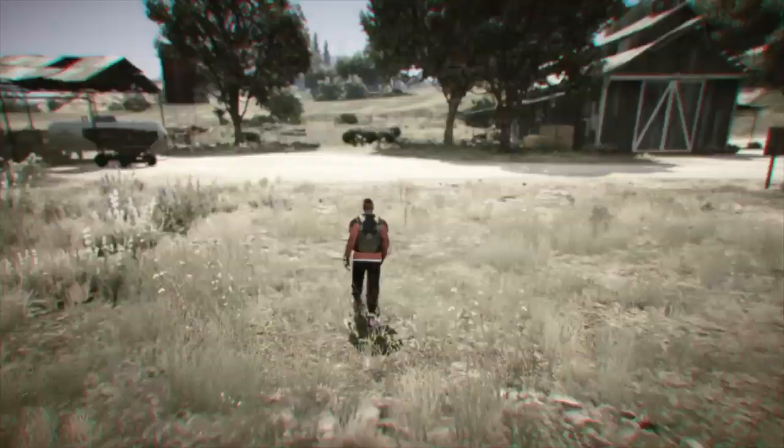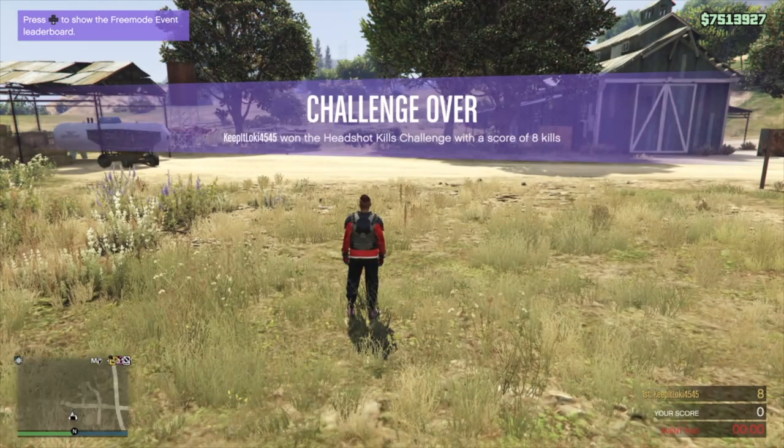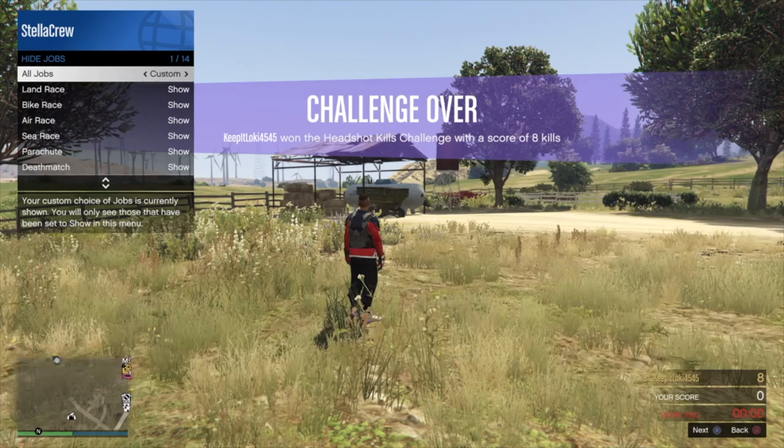Once we have our spawn location set to the bunker, we're going to work our way over to the arena. From there you can do the different targeting mode teleport, or if that friend is in the job you can also use them to do the teleport — either or. Just get down to the arena however you want, grab a Buzzard or a car.